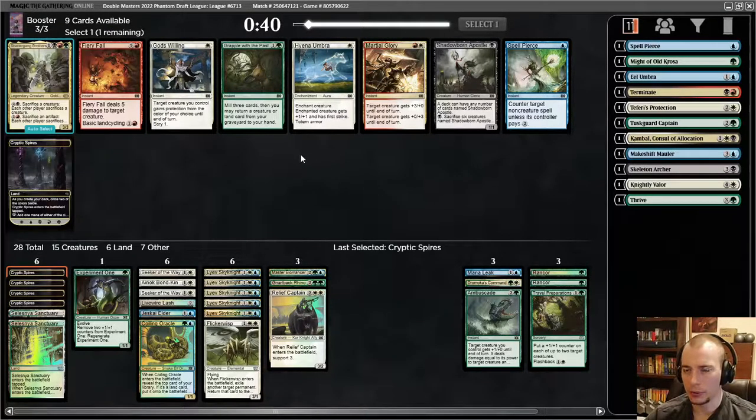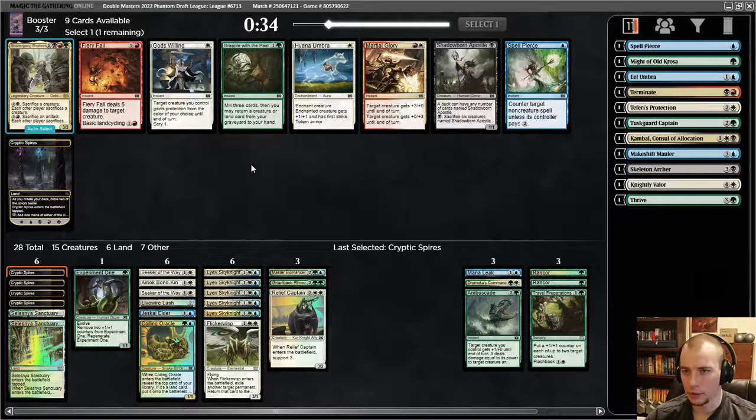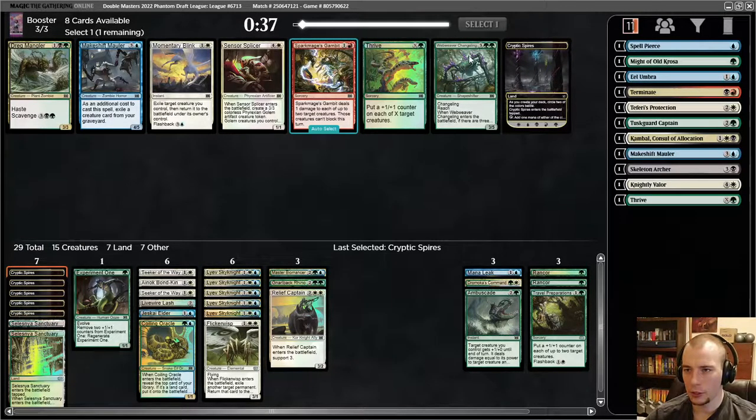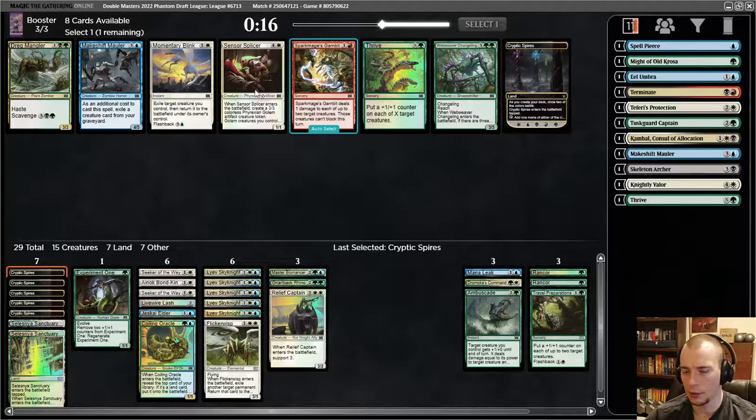Do I want the fourth Spires right now? I'm going to take the Spires and I think we're good on mana now. Shattergang Brothers. God's Willing is less good — not heroic but like protect your stuff; it's not great. I'm really wondering — I'm going to have seven tap lands, nearly half my lands are tap lands. The Spires is probably still correct. I should not have taken the first Cryptic Spires; I wasn't expecting to get just every Cryptic Spires ever for the rest of the draft. I do want some untapped lands in my deck.